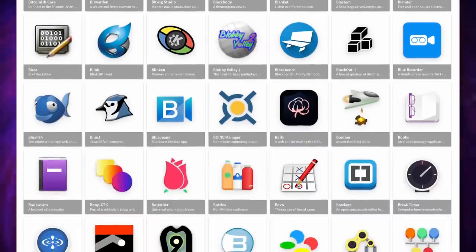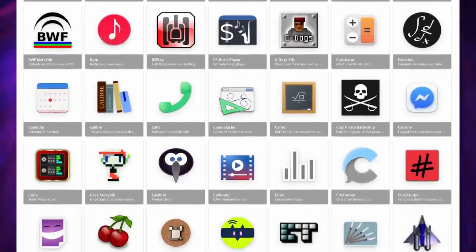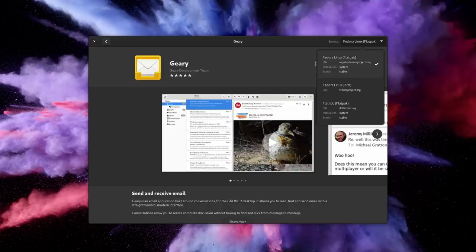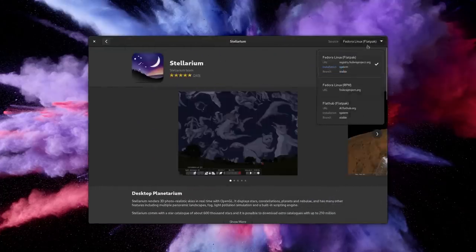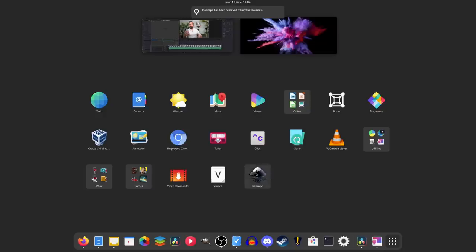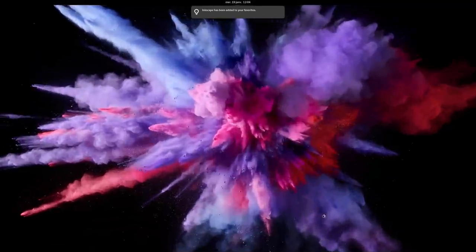Flatpak is also decentralized. Anyone can host their own Flatpak remote, which is the equivalent of a repository, and anyone can have access to Flathub, the biggest of these remotes. For example, Fedora has their own remote, just like Element or EOS, and both of these don't include Flathub by default. This means that you don't have to wait for distributions to accept your package, which can take years — you just upload to Flathub. Flatpak also integrates with your desktop and app store. You can install apps directly from GNOME Software, Discover, Pamac, the App Center, and more. They'll add menu entries, they'll work with the dock or taskbar — they're just normal citizens.